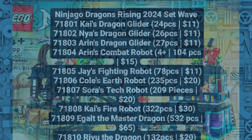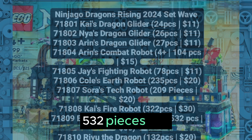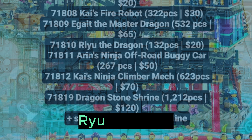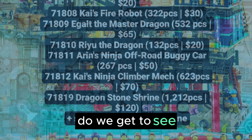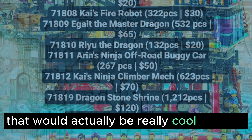Maybe his name is Egault because it's the Master Dragon — 532 pieces, $65. Moving on, 71810 Ryu the Dragon, 332 pieces, $20. Do we get to see Ryu actually become a full-grown dragon? That would actually be really cool if we do.